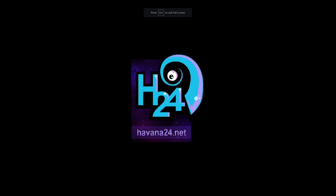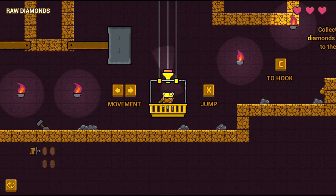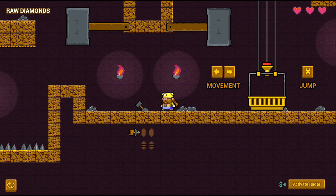Dwarf Workday is an adventure platformer where you play as a little dwarf in a classic workday down the mine. Explore the mine, hook, find raw diamonds and refine them with two giant hammers.